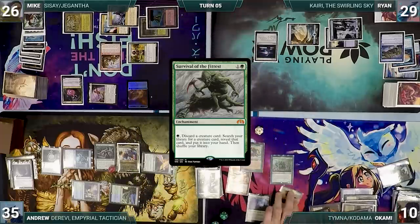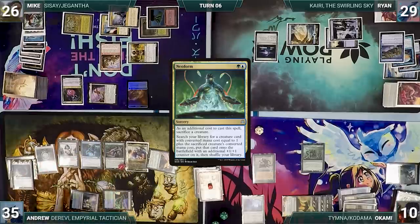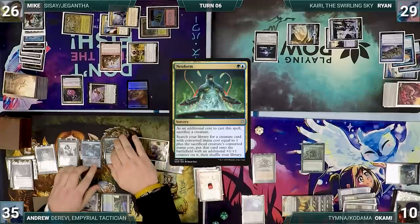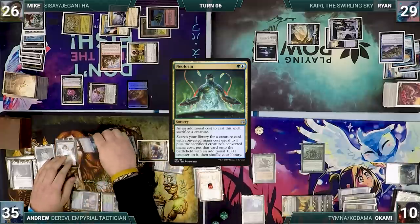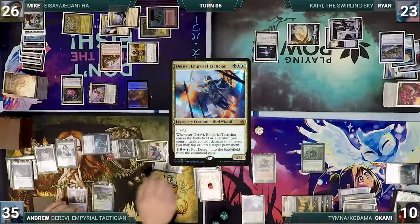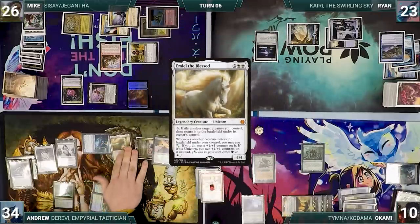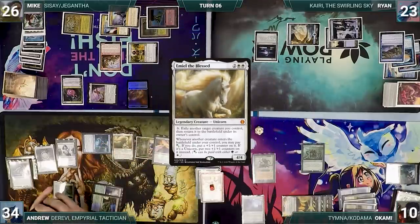Andrew draws and casts a Spellseeker, fetching up Neoform into his hand. He attacks Ryan with Derevi, Spectral Sailor, and his Elk Yisan — Ryan takes it, Derevi triggers and Andrew untaps Birds of Paradise and 2 lands. In his second main phase, Andrew casts Neoform, sacrificing Yisan and fetching up Emil the Blessed onto the battlefield with a +1/+1 counter. Andrew ends his turn.